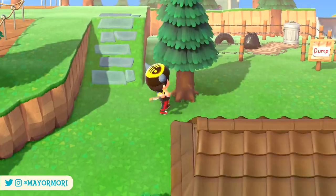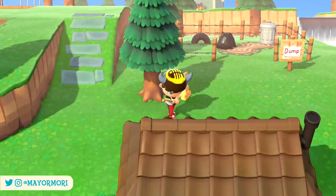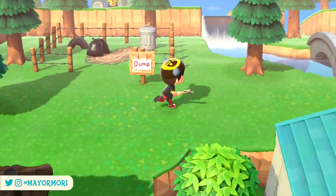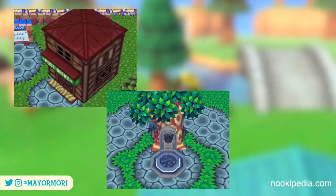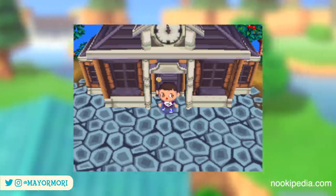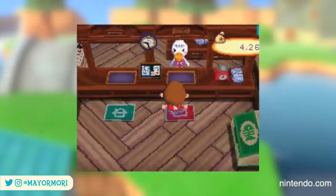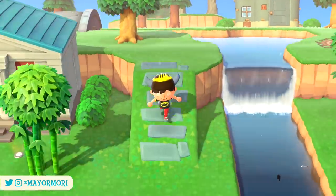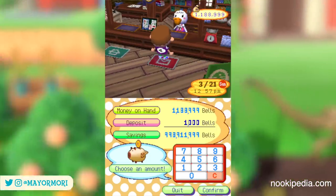Sadly, when Wild World came out on the Nintendo DS, the town's buildings were adjusted and consolidated. The standalone post office, the classic Wishing Well Plaza, and the town dump were all removed and replaced with the Town Hall. Fortunately, Pelly, Pete, and Phyllis still had jobs as the post office was fully operational inside the Town Hall — now a single counter rather than a building, but still the go-to place to mail letters and manage money.